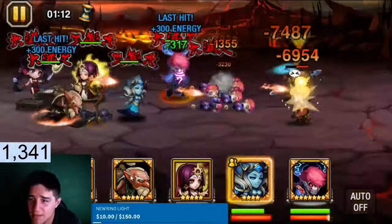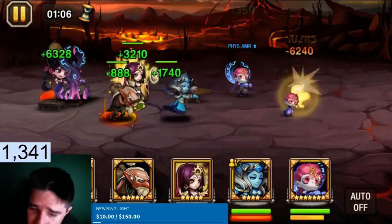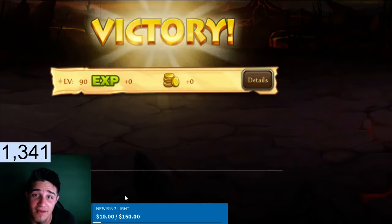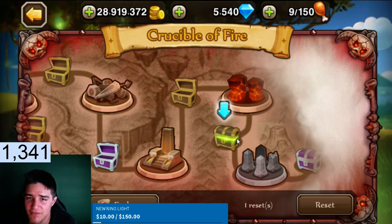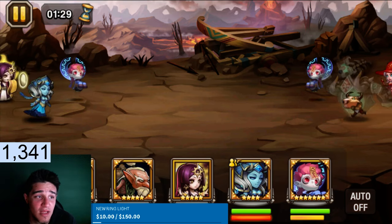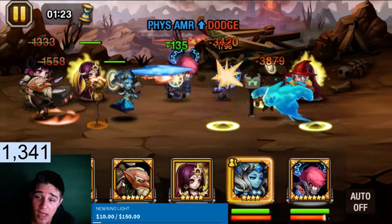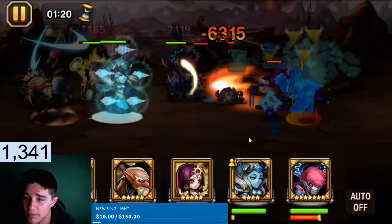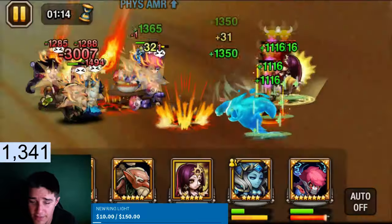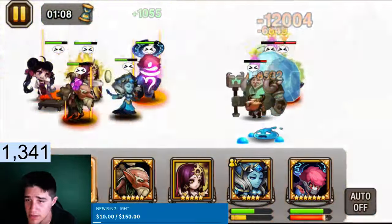Radoff is a great counter for the Zim. If y'all need someone to counter the Zim I would definitely say use the Radoff — he does direct damage, he doesn't hit the clone so you don't revive the Zim's health. If anyone needs a counter for the Zim, definitely use the Radoff, upgrade him because you're gonna need him for the arena if you want a good team. He's definitely worth it to upgrade — I would highly recommend it.